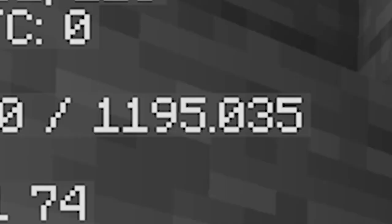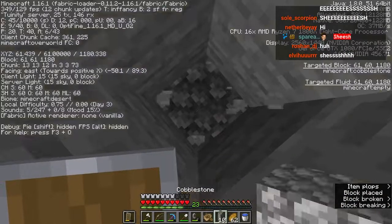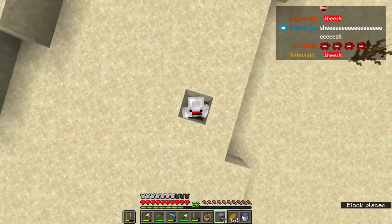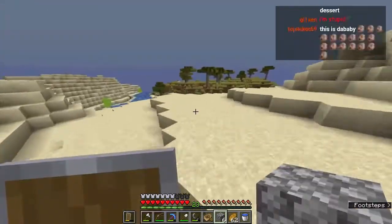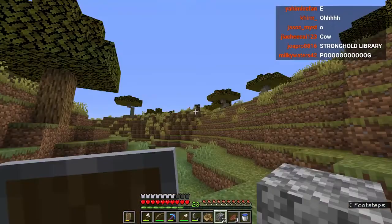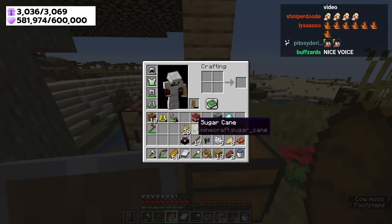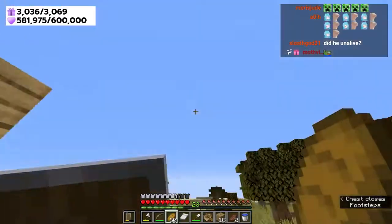My coordinates - I'm just a thousand blocks away from zero, zero. Let's get out of here. We're at a desert now. Looks like we're in the middle of nowhere. It's a savannah with living creatures and squid. We have cows - this is a good sign for what's coming soon.